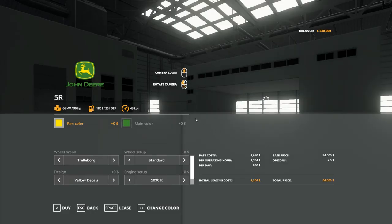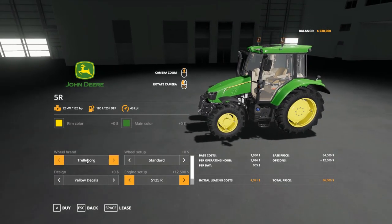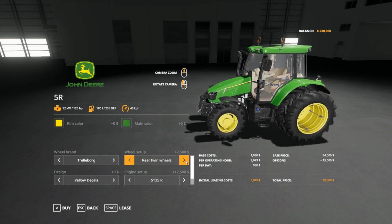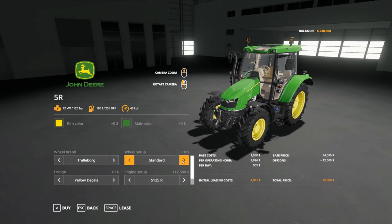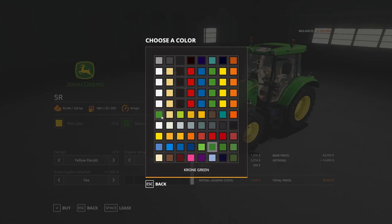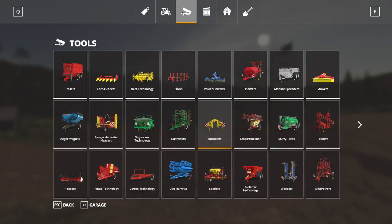Let's have a little John Deere 5R here. We can get 125 horsepower for 96,000. Travelborgs and Nokians, standard wheel weights, wide tires, narrow tires, rear narrow twin wheels, rear twin wheels standard. I usually like the wide tires. I think we will buy this guy - 125 horsepower. John Deere - it's all pretty good. Let's buy that.